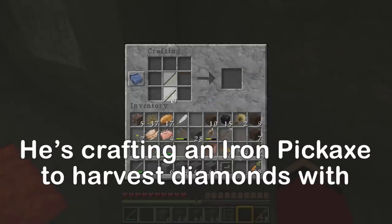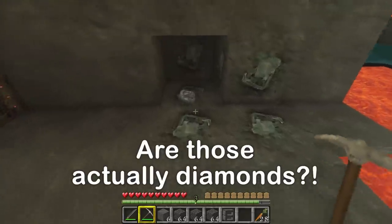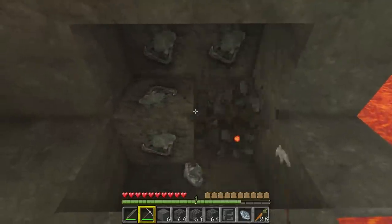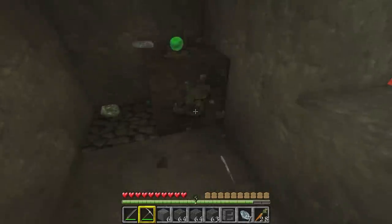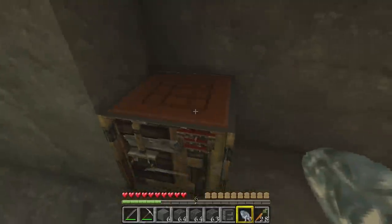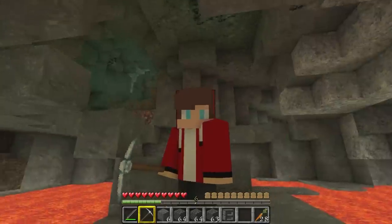Now I actually need to mine them. To do that, I made an iron pickaxe. These are diamonds! Underneath is lava — they're falling right in. That's not good! Look at these diamonds — I finally found some! They're beautiful! I've crafted a diamond pickaxe! So cool — it's sparkling! Now it's time to make a few other things: a diamond axe, and I'll make a sword too. That sword is just so cool. Check out my diamond sword.